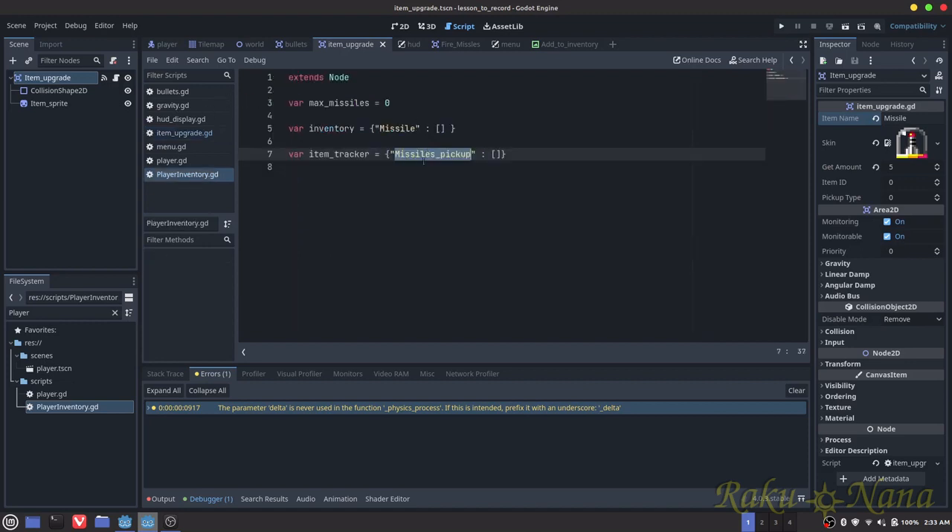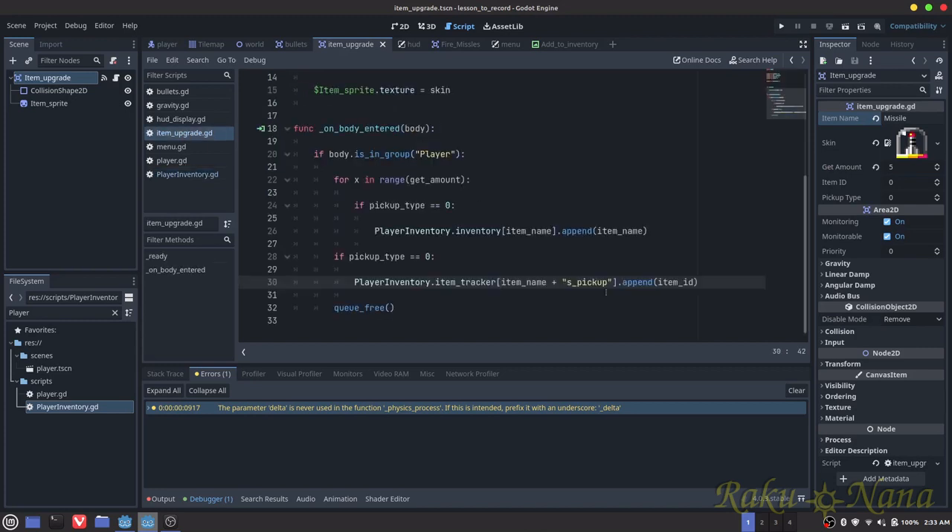Just to recap: it's going to grab an item — it's going to grab the power up — and it's going to see that it says missile. But our item tracker is looking for the word missiles pickup, so it will cause a crash. All we're doing is concatenating it — adding them together to create missiles pickup — so it doesn't crash. But we can still keep the name variables the same without having to change them.